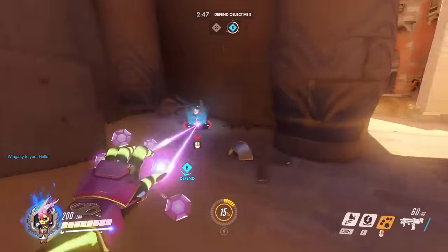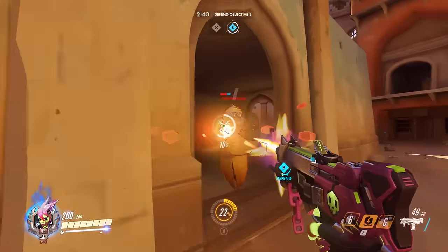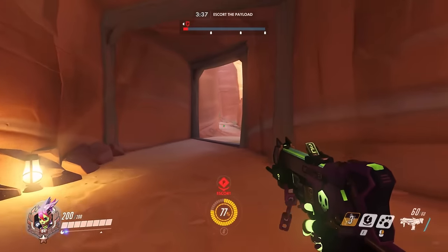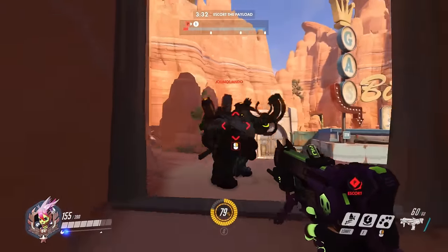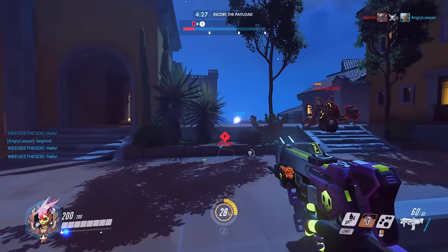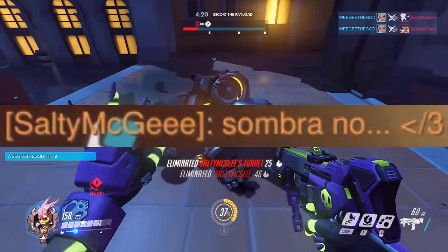Now, it does definitely help that you get 60 bullets per clip, and that might even things out if the spray wasn't terrible. Here is the solution though — what you want to do is initiate what I like to call Operation Venus Flytrap. You just walk up to somebody, you act all nice and harmless, and then when they least expect it, pump them full of 60 bullets at once. This strategy is especially effective against Torbjorn players because, while they mean well, they're Torbjorn players. They aren't really the sharpest tools in the shed.